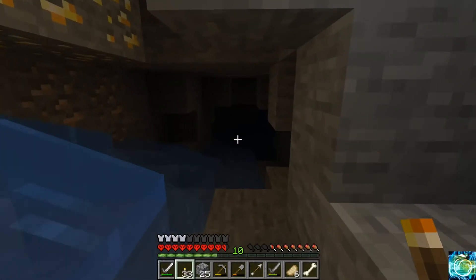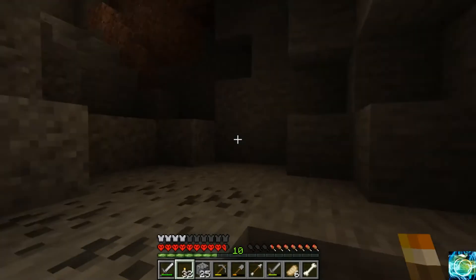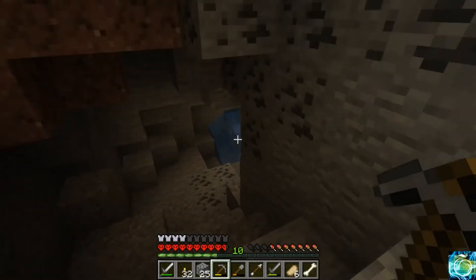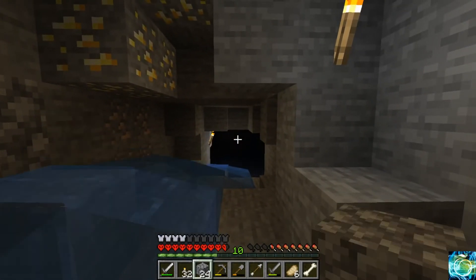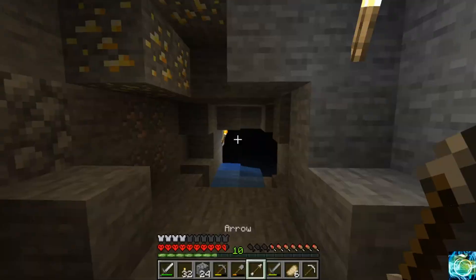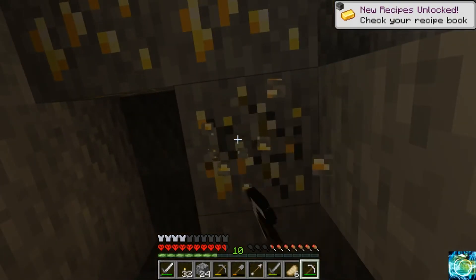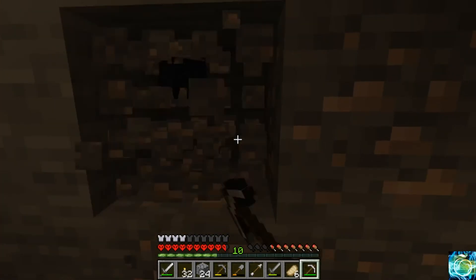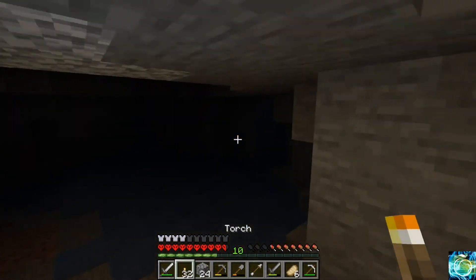We found gold — yay! I really want to get down there. So let me just block that water source. I want to grab this gold right here because we can get golden apples and stuff — that's really the only useful thing for gold, is golden apples. So I'm going to grab every piece of gold I find and use it to get golden apples.